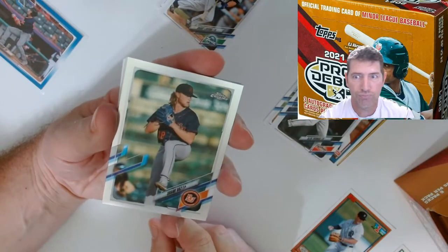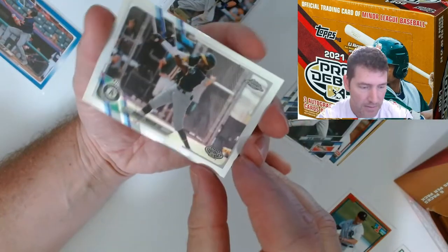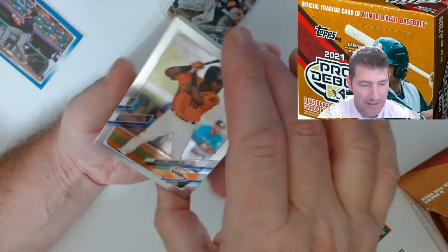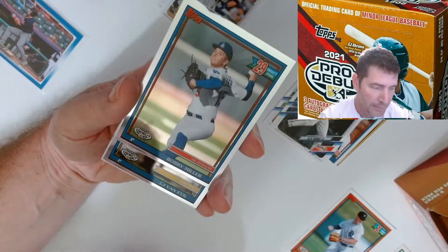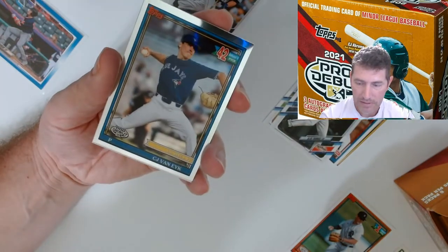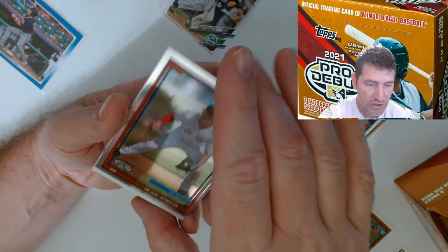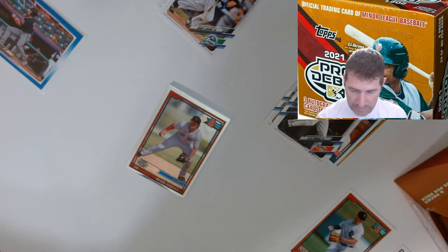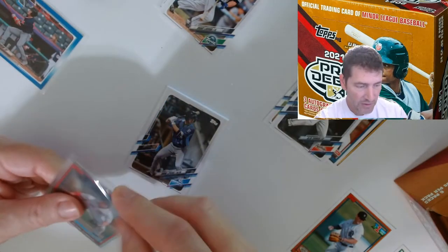There should be about six chrome cards per pack. Shane Baz. I can't see the writing on these things - it's so tiny. Not sure if there'll be any refractors on the comb cards. Three parallels though. Pick number 29, Bobby Miller. CJ Van Eck. Pick number 42 - there's a good one, Blaze Jordan for the Red Sox, number 89 chrome. So far the quality looks pretty good - this one's a little off-centered but the surfaces are looking pretty nice.